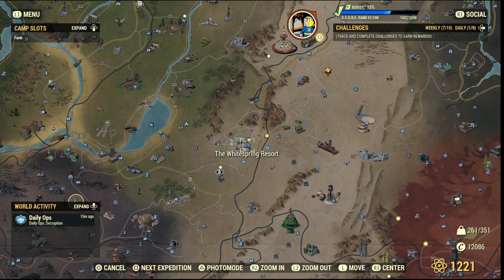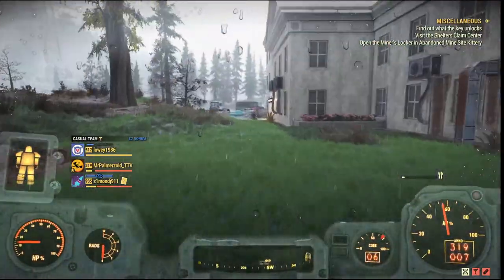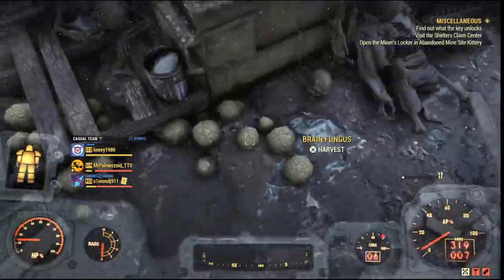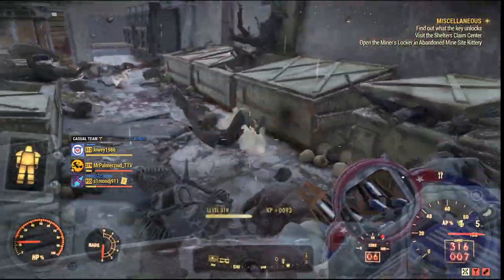Our third location will be the White Spring Resort. Just as you spawn in, head east, hug the building and turn right around the corner. Pass these cars, go through this little gap, and there'll be some fusion generators. Then just amongst all the trash and debris on the floor you'll find loads and loads here.